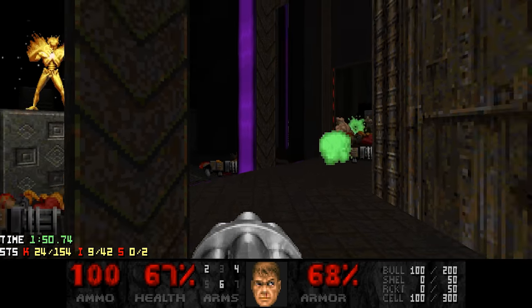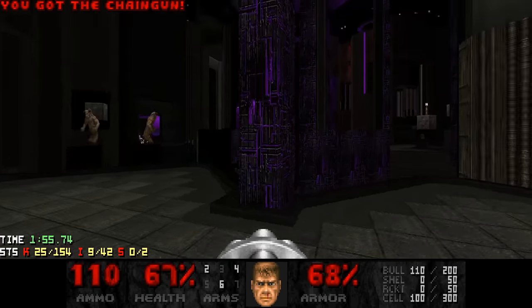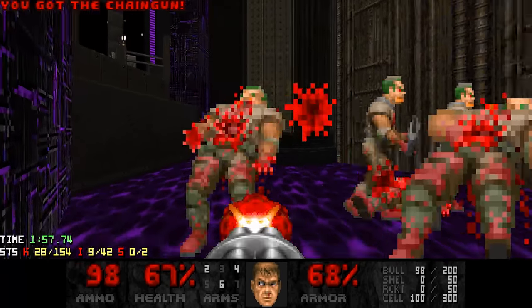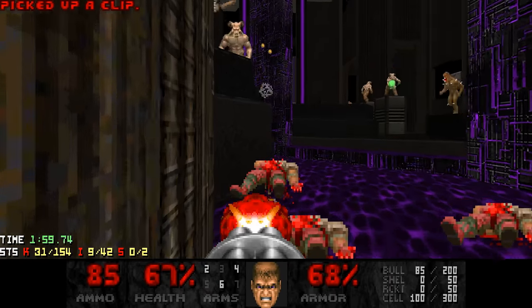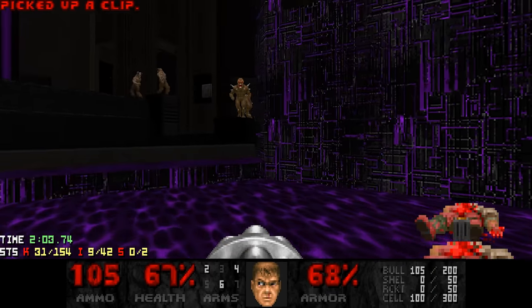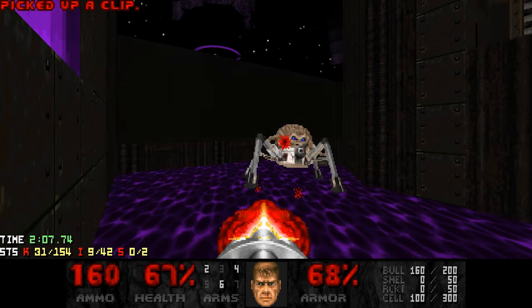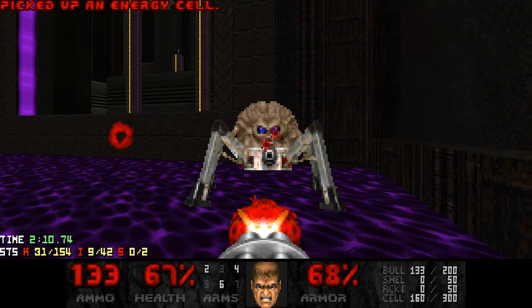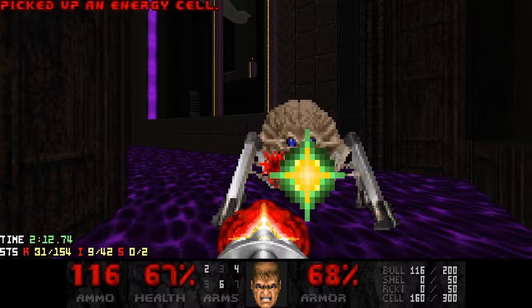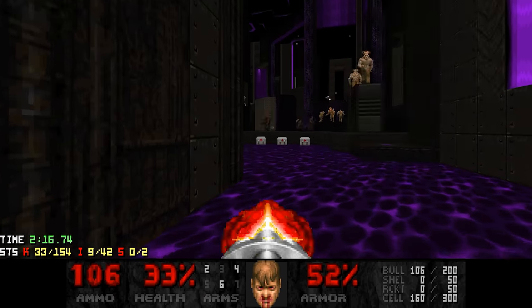Deal with the chaingunners and I need to get out of here — just like this. Let's start from the beginning. Now to get rid of the Erektron over here. I can chain-stun or stun him with the chaingun. What the hell? I'm getting scammed here.